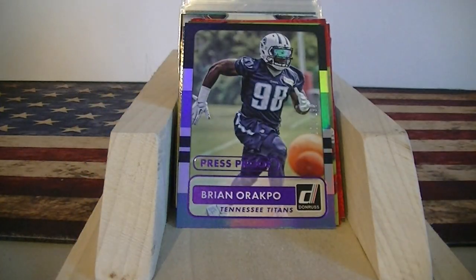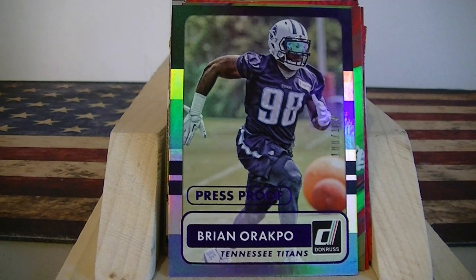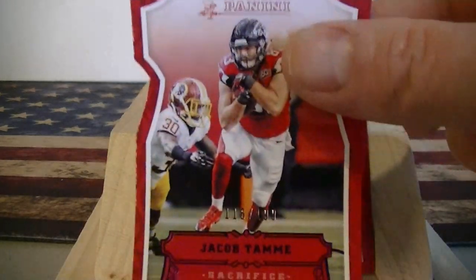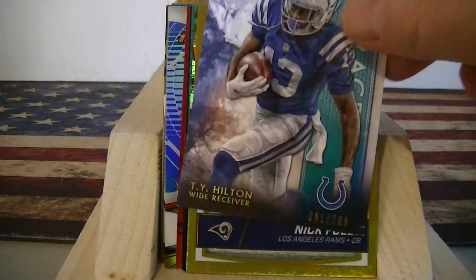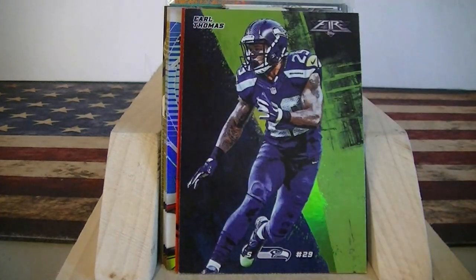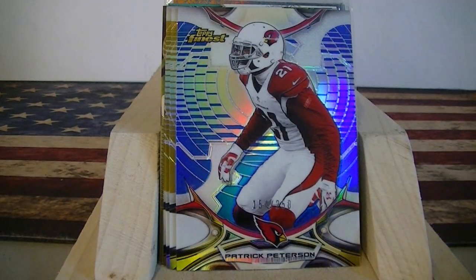Some vet serial number cards I picked up: Doug Martin numbered to 499, Brian Orakpo Press Proof numbered to 199, Macklin from Topps Fire numbered to 199, Dansby numbered to 199 — a little die cut. Alex Smith numbered to 199, Maythu numbered to 199, T.Y. Hilton numbered to 299, Nick Foles numbered to 199, T.Y. Hilton again numbered to 299, Landry Jones numbered to 199, Earl Thomas Topps Fire, Ryan Matthews red from Leaf Certified numbered to 199. And I got a few of these Topps Finest for a dime each.